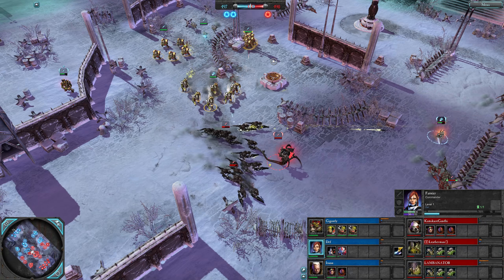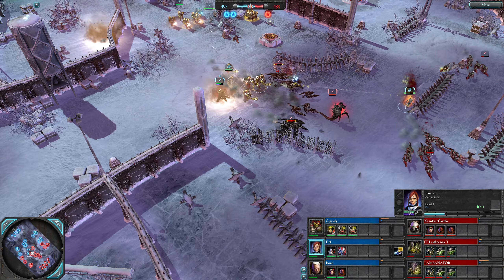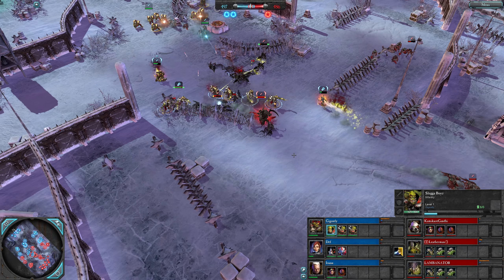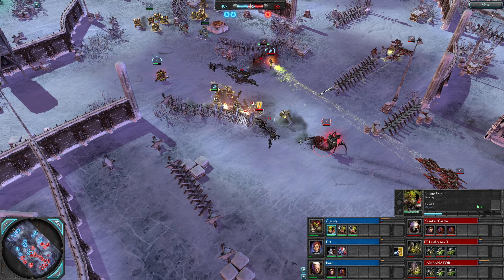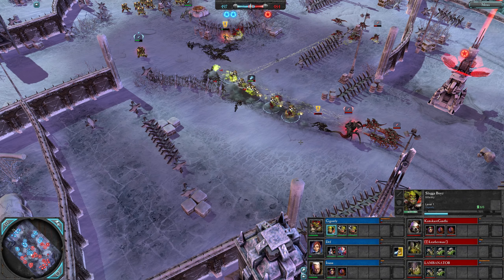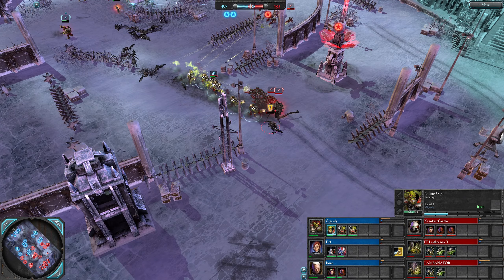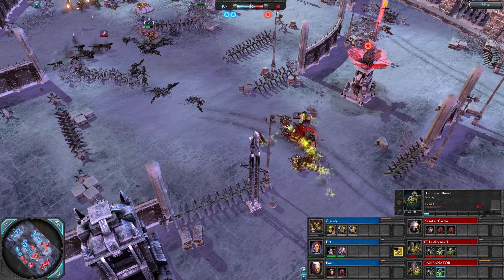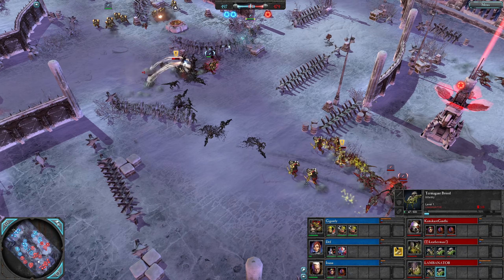She runs at the Termagants — there are no Hormagaunts here for Lambonator to match up against the Sluggers, so they've backed away. Termagants in trouble, going to drop some in the first engagement — might drop both of them actually. These guys are going to be alright at 45 hit points. Ravener should have gone into melee there when they ran past him to get some retreat melee attacks.